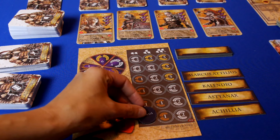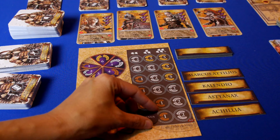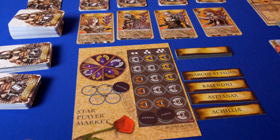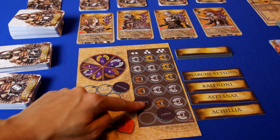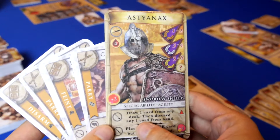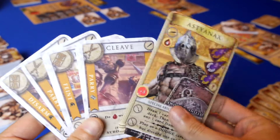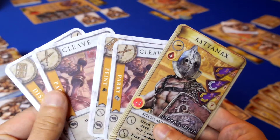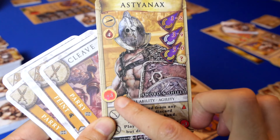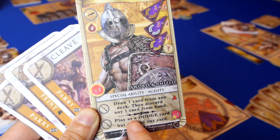Gladiators are revealed and players take turns bidding on them. Whoever ends up in the rightmost space will claim that gladiator for the round but will have to pay the glory indicated. Each gladiator card shows an icon that corresponds to nine cards that he will start out with, his starting life points, any bonus favor that will be added to the event, special abilities that he can use, and his betting values.